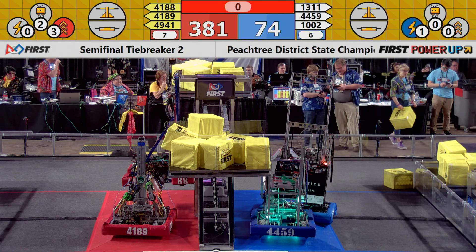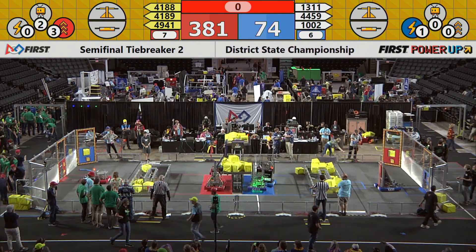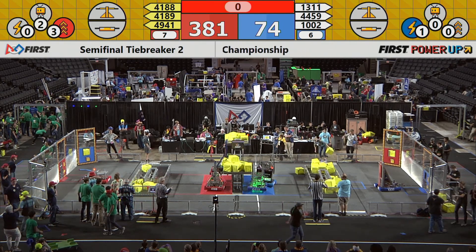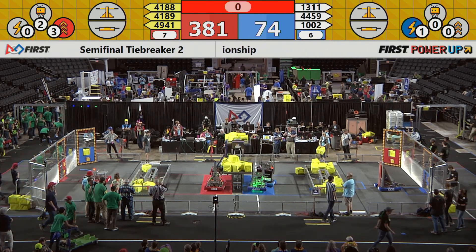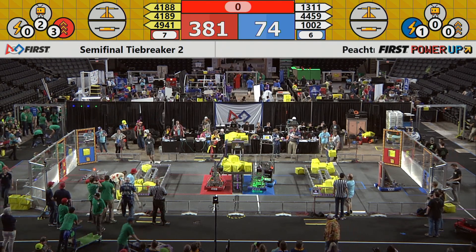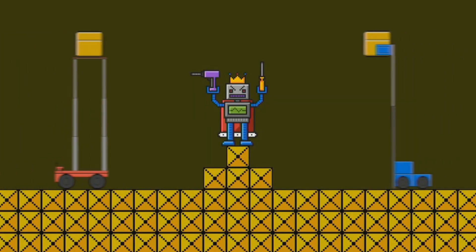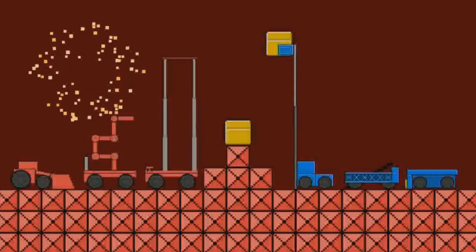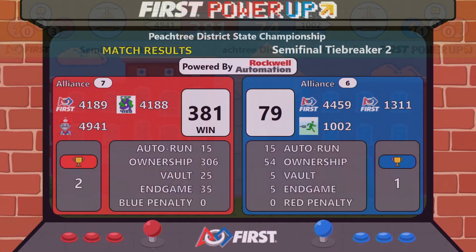These scores are pretty indicative of what will end up happening, but we should wait for the final scores. Referees are tallying up any penalties or fouls and adding any bonuses. Here we go — final scores. It was anybody's game. Whoever wins moves on to the finals. And it's the Red Alliance that's going to move on to the finals. Give it up for Robo Bibb, the Chargers, and the Columbus Space Program.